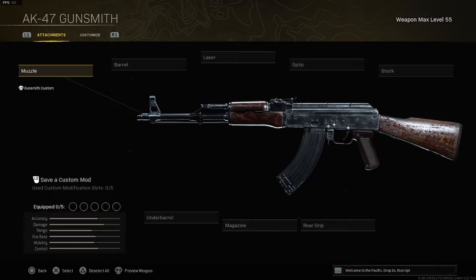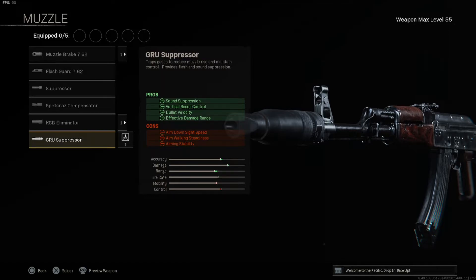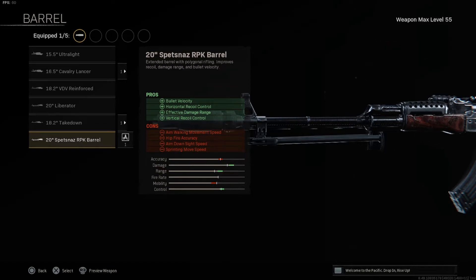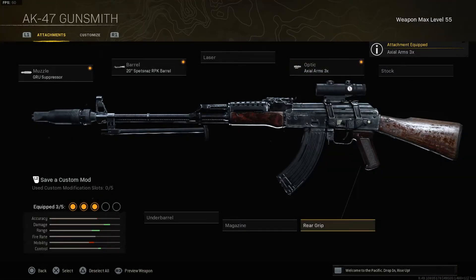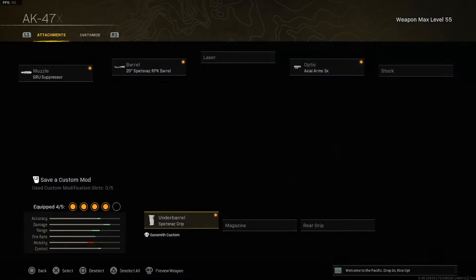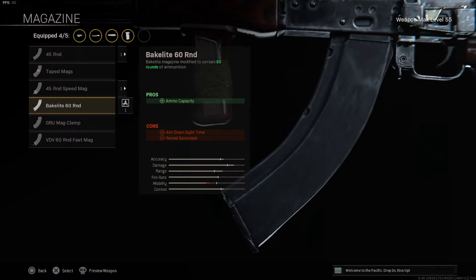For the third loadout we're using another Cold War assault rifle — the AK-47. This thing still absolutely beams and shreds from medium to long range, and you can still win gunfights up close. The muzzle is the GRU Suppressor for sound suppression, vertical recoil control, bullet velocity, and effective damage range. The barrel is the 20 inch Spetsnaz RPK for bullet velocity, horizontal and vertical recoil control, and effective damage range. The optic is the Axial Arms 3x for medium to long range encounters. Under barrel is the Spetsnaz Grip for horizontal and vertical recoil control.